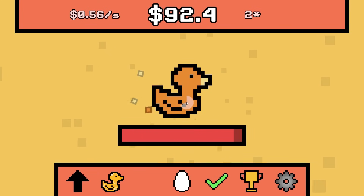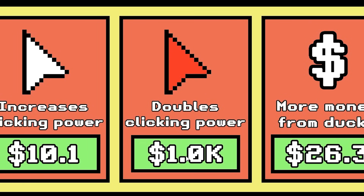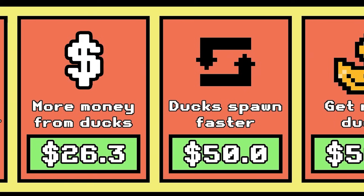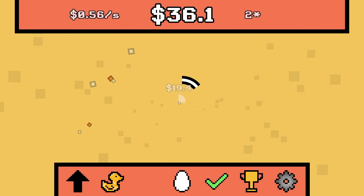Let's double clicking power — wait, we need $100. Let me take out this desert duck first. Bye-bye, quackity quack. We're going to buy the double clicking power — that's going to make me really strong. Nothing else cheap except clicking power — I'll buy two of these. Now we're taking out the desert duck really quickly.